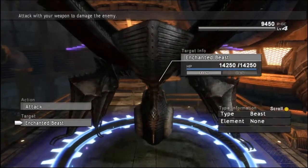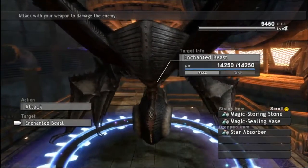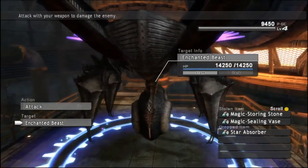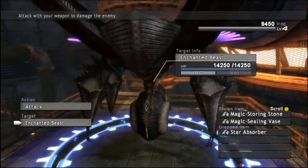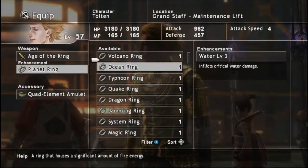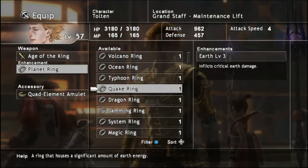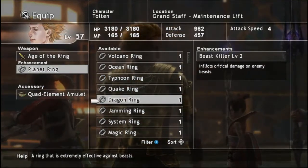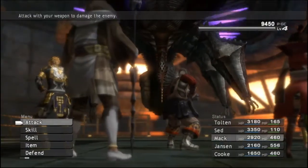We have a new enemy here — it's an enchanted beast. You can steal magic storing stones and magic sealing bases from this guy, and he drops star absorbers. This is a beast type enemy. I'll equip a golden rod and arrow ring on him, why not.